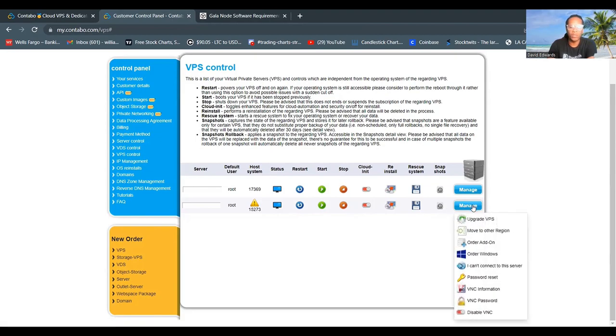There's a Manage button where you can upgrade your VPS to higher requirements, though you'll pay more for that. You can also move it to another region, which is a great option — if you find your geolocation is getting fewer pings, you can move to a geolocation where more pings are happening.